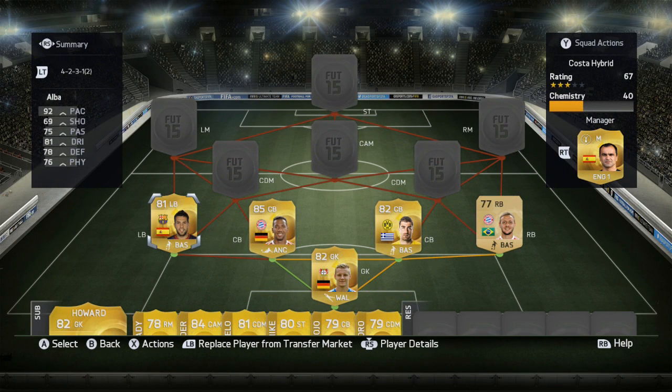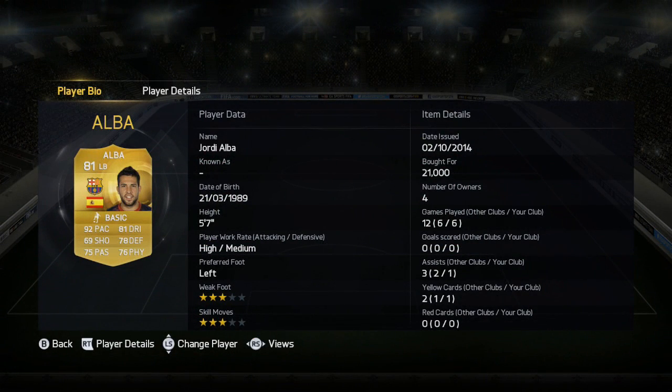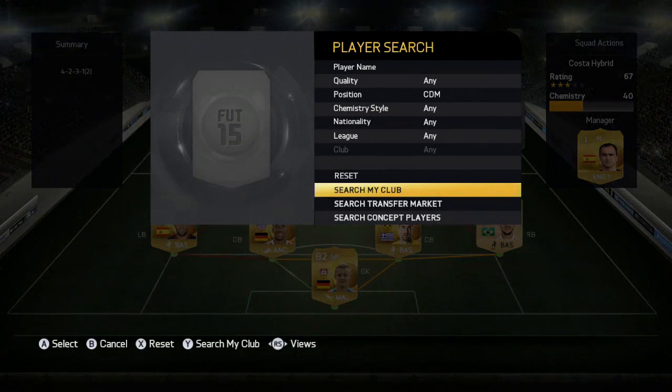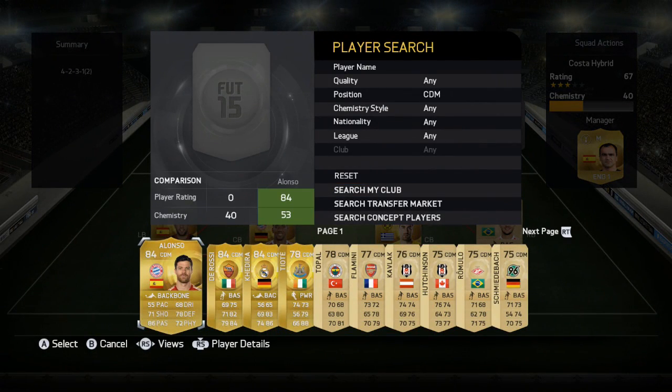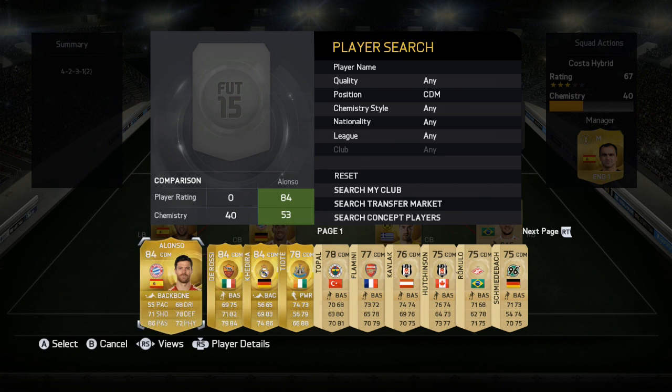For left back we have Jordi Alba, which is the one for the buy-in link. He has 92 pace, 69 shooting, 75 passing, 81 dribbling, 78 defending, and 76 physical. He costs 21,000 coins — a lot to spend on a left back that doesn't do too much for you, but I wanted to try him out. He's five foot seven and quite small, so he's not going to win much at the back.